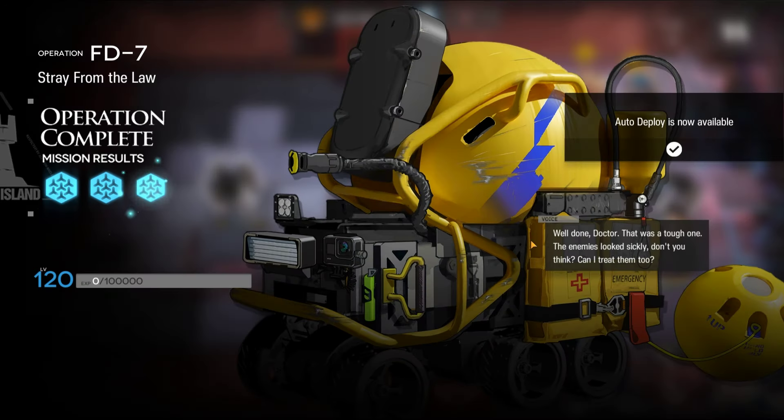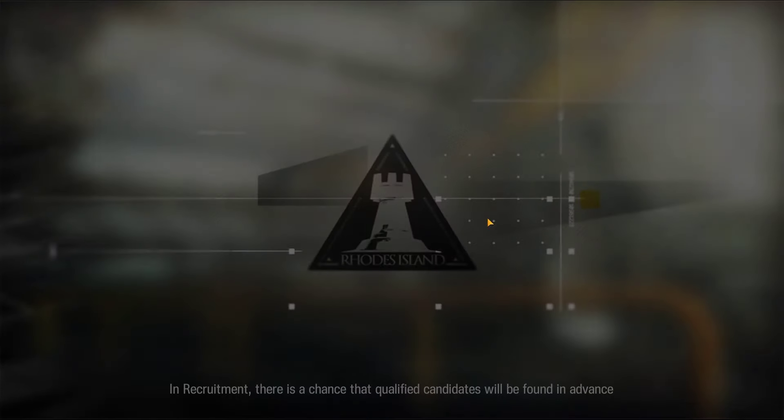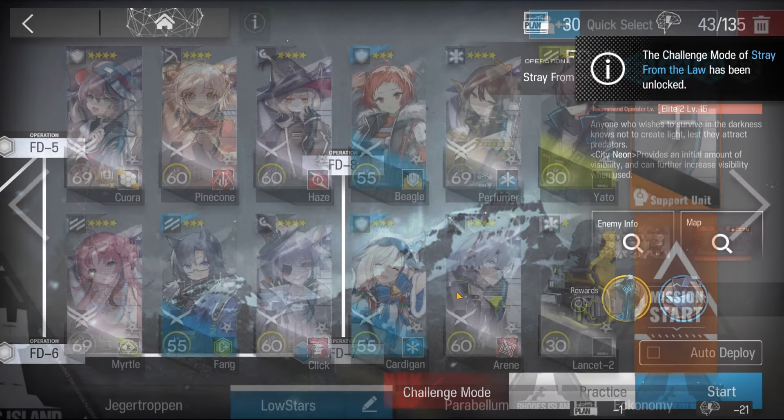And there we go — that's how I cleared FD-7. Check out the links below for more Black Forest Whales of Dream content. Check out my socials, like and subscribe. Thanks for watching. Peace out.